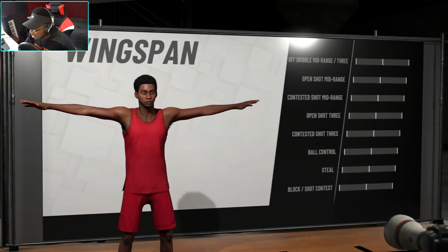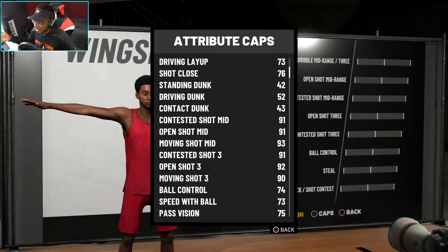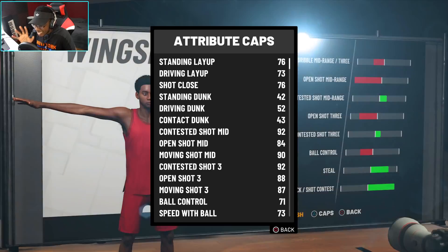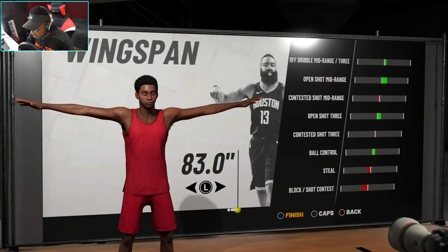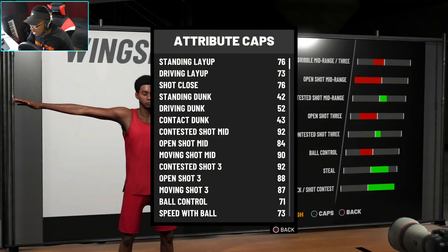Moving on to wingspan — some people might say you already have a great three-point shot: 92 open three, 91 contested three, just keep a decent wingspan to contest shots. If you maximize wingspan you'll still have an open shot 3 of 88, but open shot mid takes too big a hit. If you minimize wingspan, you get a 97 open shot 3, 98 open shot mid, contested shot mid at 89, and contested shot 3 at 90. With max wingspan, contested shot 3 only goes to 92.